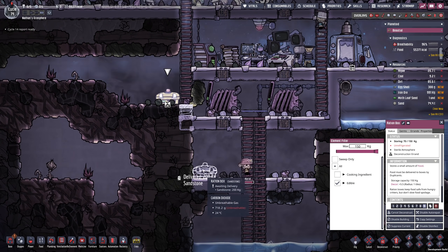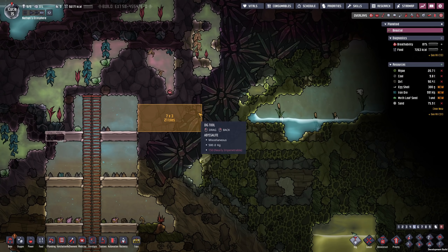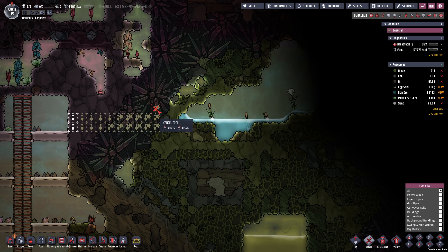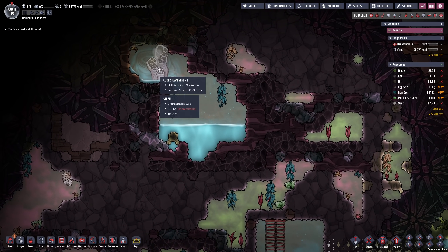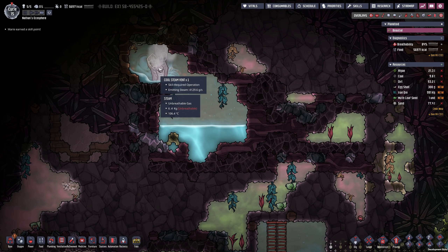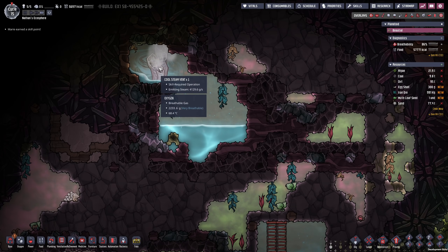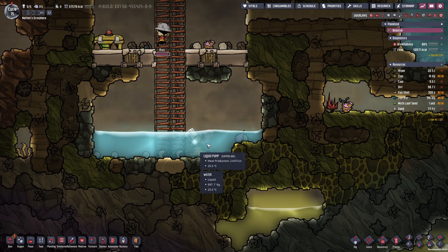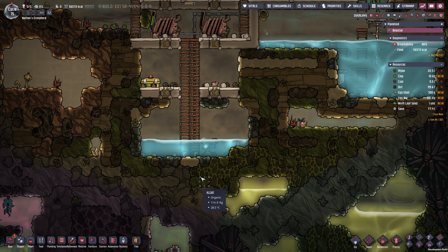I would like to open up everything and also continue my ladder system. We can deconstruct this ration box and get it installed right here — I don't want it further away from the eating area so they don't have to walk too much. I would like to know what we can find over here, so I'm going to dig a little bit to the right. The cool steam vent is currently active — I'm going to go in there as soon as it's dormant and hopefully analyze it quickly. We're making good progress with the water.